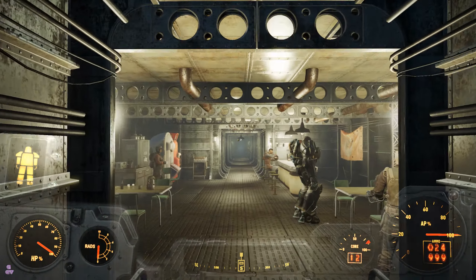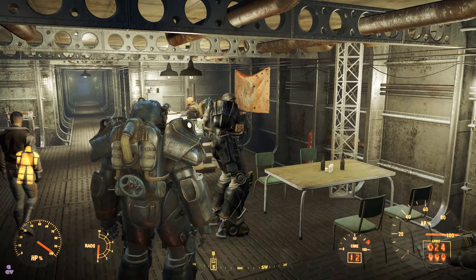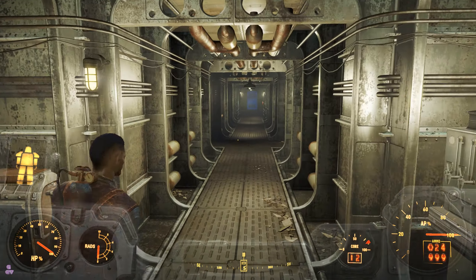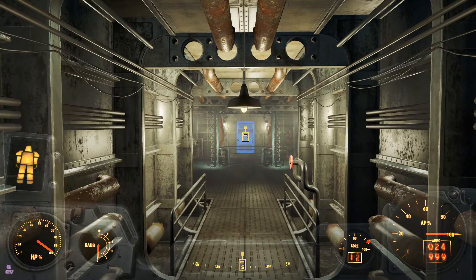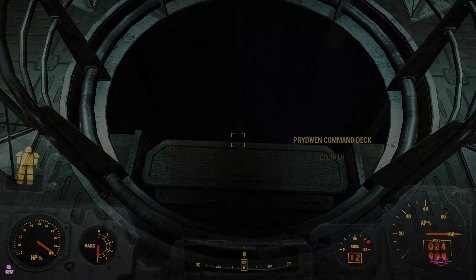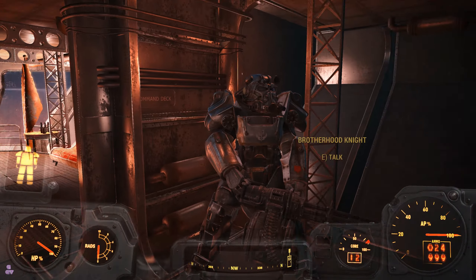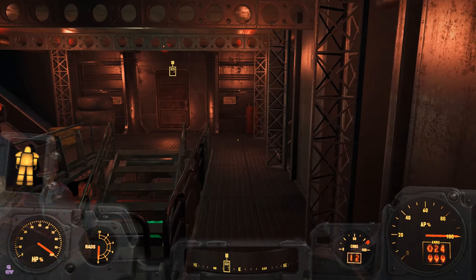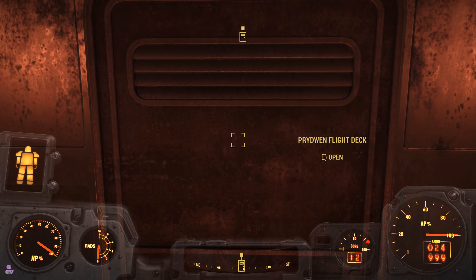Let's take our new power armor for a spin. It doesn't seem fast or anything but it will do the job. We need Science to upgrade it - intellect six - so we need three more intellect for that. We're going to need to work on that. Now let's go talk to Elder Maxson.